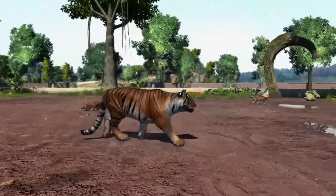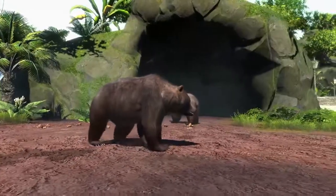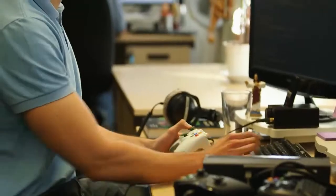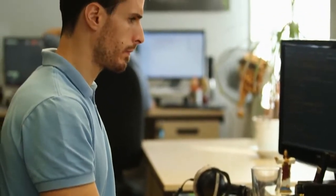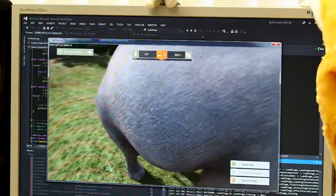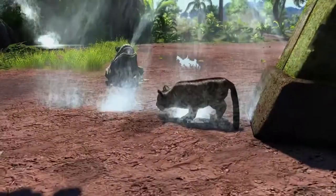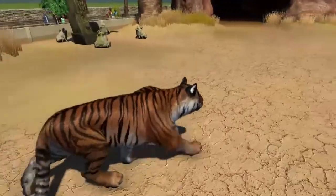The realism that both the modellers and the animators have brought to the animals and their behaviour totally brings you in, because you're believing in those animals in a way that you haven't before. We use the Xbox One's power to drive the rendering of the skin and the fur. We're doing short fur, long fur, shaggy fur. It gets wet, it moves, and it really shines like it never has before.